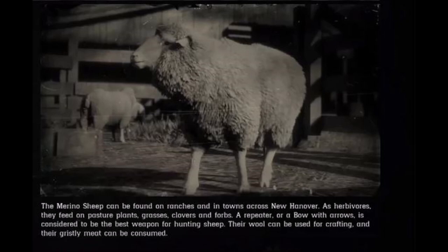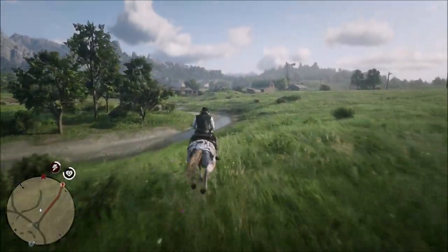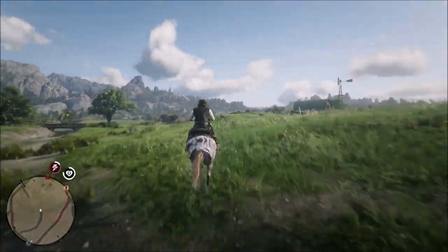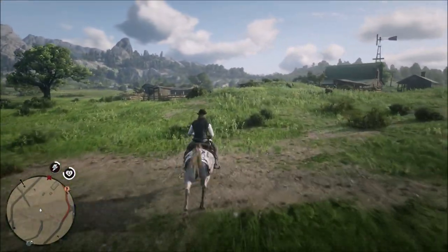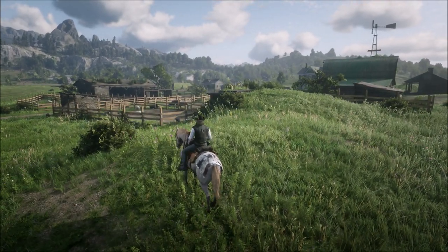What's going on guys, Grave here. Welcome back to Red Dead Redemption 2. Today one of the daily challenges is to skin three sheep. The image you're seeing here is the type of sheep we're looking for — it is a farm-style sheep, not something you'd find out in the wild like a bighorn ram or the females around those bighorn rams. Those are not the ones you're looking for.